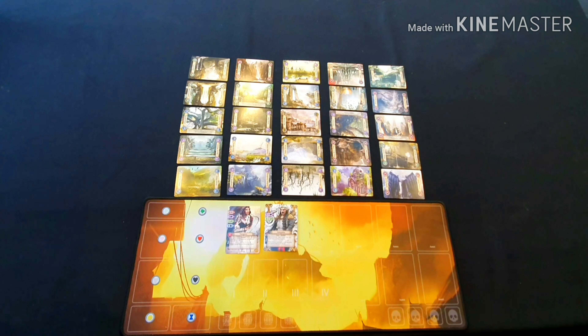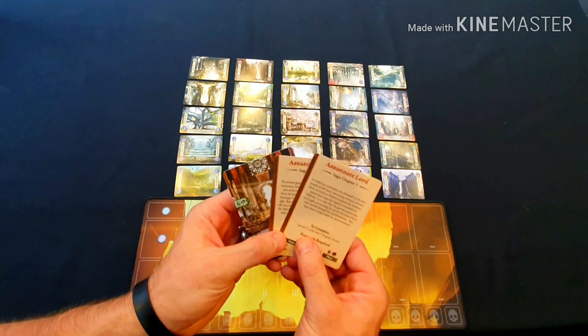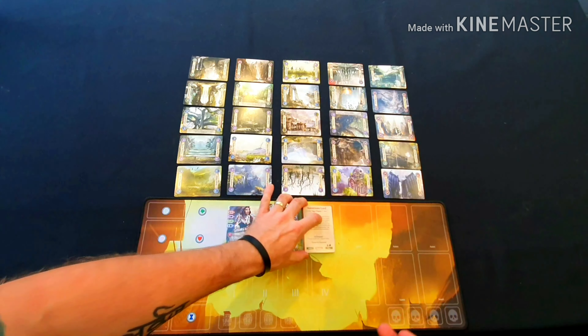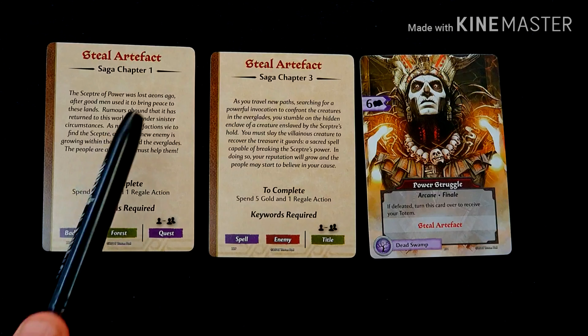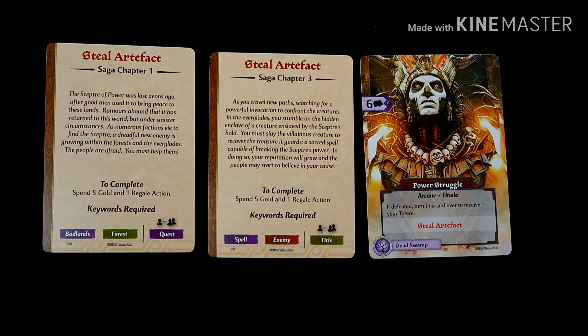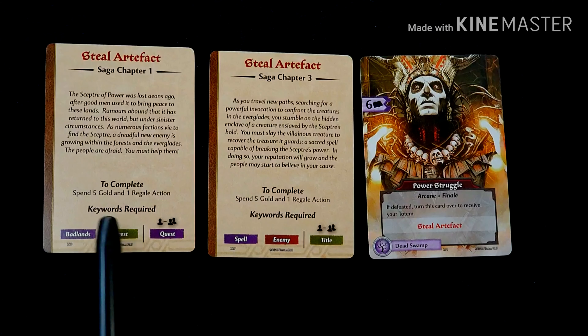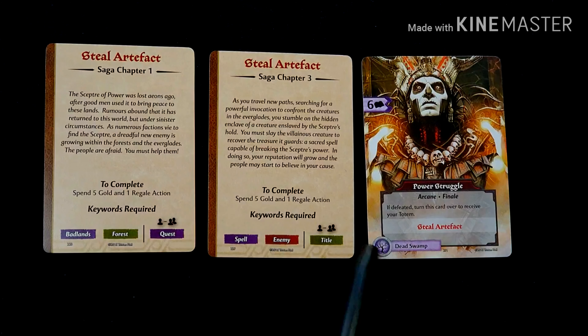The next thing each player does is choose a three-card saga set. I've taken the Assassinate Lord saga set since I'm playing an assassin — I've got chapters one and two, three and four, and my finale and totem cards. The saga is the epic story of adventures the hero undertakes. To win the game the hero must complete their saga. Each hero receives three saga cards consisting of chapter one with chapter two on the reverse, chapter three with chapter four on the reverse, and a finale with a totem on the reverse. Each card has a name, keywords, attribute values, locations, abilities, and goal values.